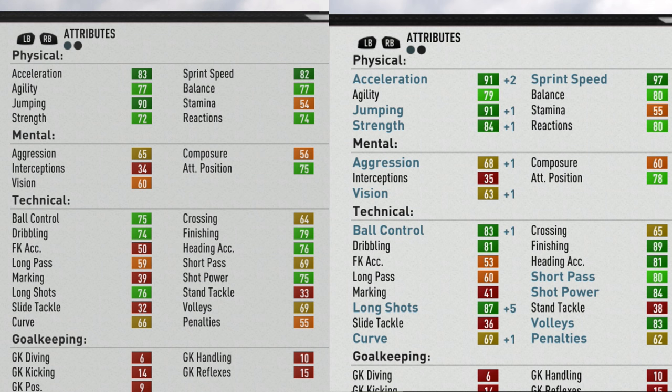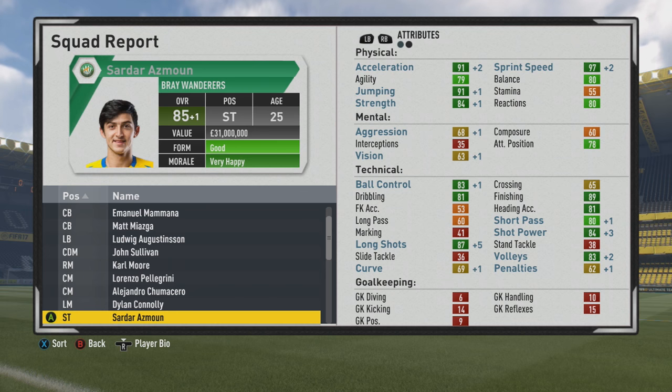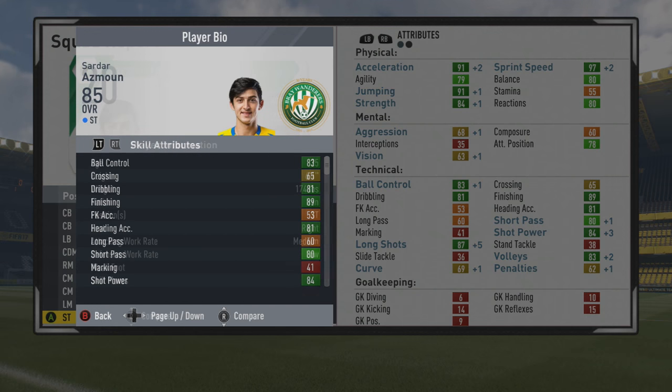You can see a lot of growth here to the pace. The strength again went up quite a bit. Ball control, dribbling, finishing getting some good growth. Heading accuracy, shot power, long shots, volleys and short pass grew quite a bit also. So some very good growth all around. The attacking position only grew by 3 points, but that's pretty common unfortunately in this game. Mental stats just do not grow too much without training.